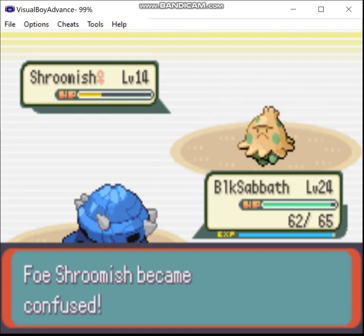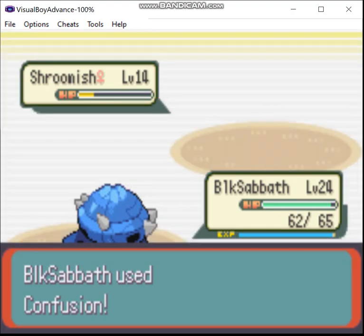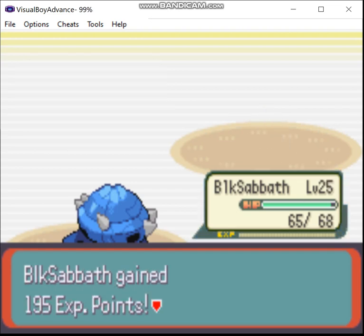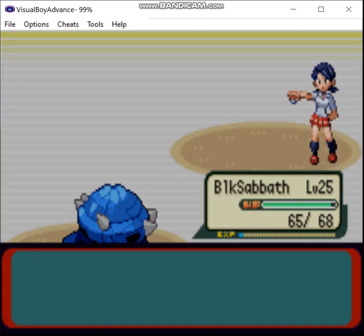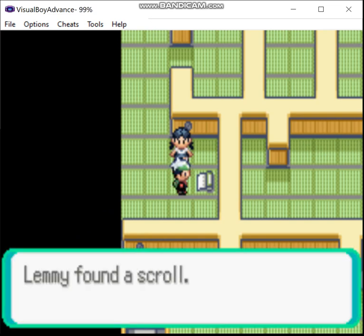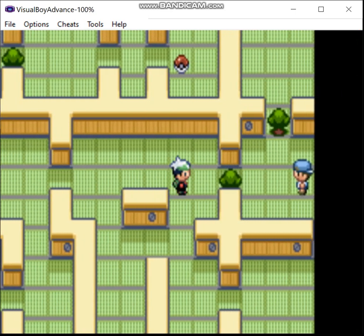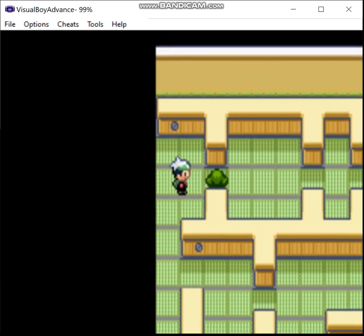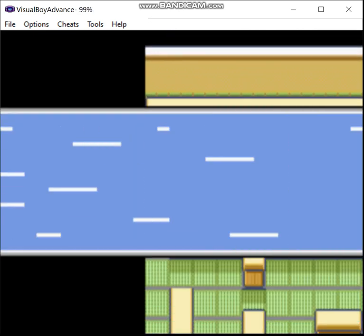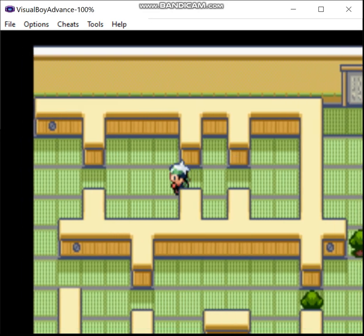I know it's kind of tedious to see me beat up all these low-level trainers, but the Tang is in the slow level-up group, so every extra bit of experience helps. This is where we get the password — I guess you could call it stationery, since that's what you get in each of these. Most of which you can buy in a store, but I think in the last one you get one that you can't get normally. That's the only one.